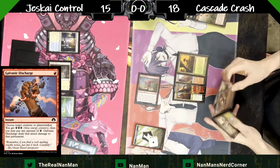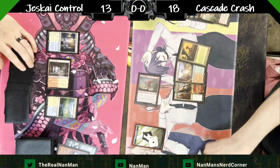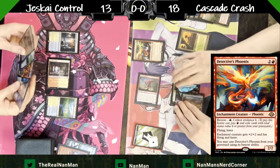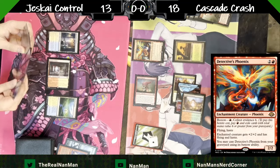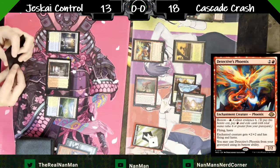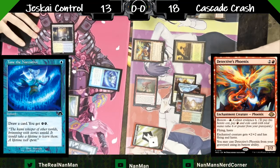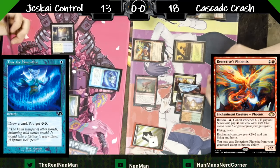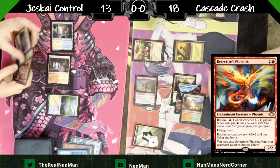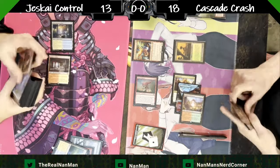There's a lot of land-go. Five damage is coming across, which will be met with a Galvanic Discharge. So you pay any amount of energy — we've talked about this before. You basically say 'I'd like to cast this targeting this, do you have a response?' If your opponent does not, then you can pay the amount of energy. They're not able to respond after you pay the energy, so the spell has essentially resolved. It's a little nuance within the card if you're not familiar with energy cards.